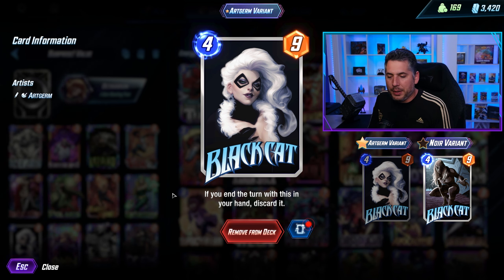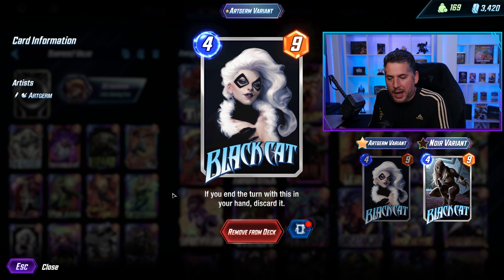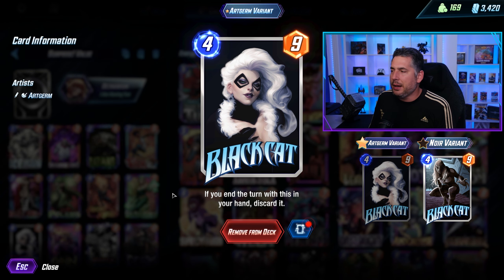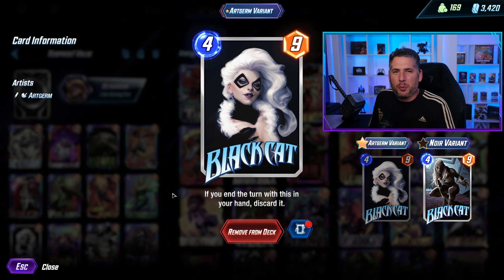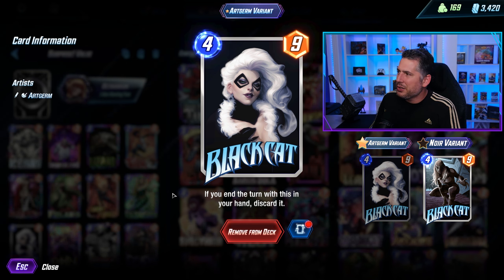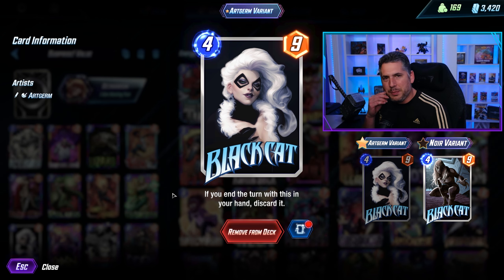I did experiment with Tribunal and Hela, but the thing I found was those decks were kind of so tight in their design already that Black Cat kind of didn't fit all that well. It kind of fit in Hela and Tribunal, but it's like you were cutting a really good card you didn't want to cut anyway. So Black Cat was kind of in this weird spot.